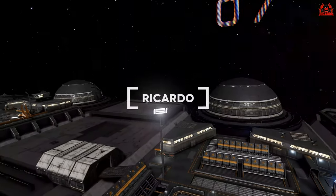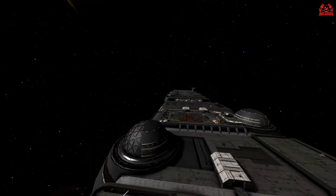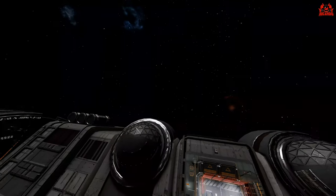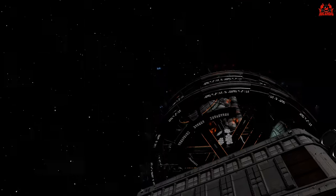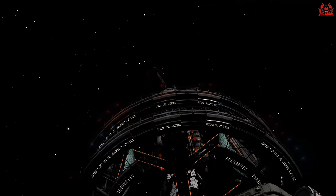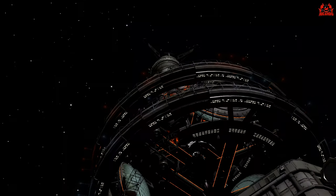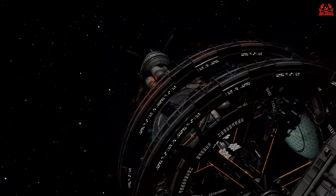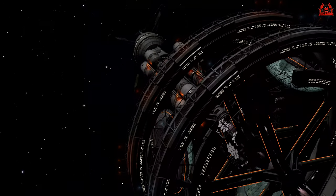Hello, it's Ricardo, and welcome back to Elite Dangerous Odyssey. Here I am at a Wells class carrier — there's a community goal happening at the moment which had you bring in certain items. I was doing some cargo runs and then Update 8 dropped, which now brought interiors allowing you to come in and walk around the concourse of said megaship. Let's take a look.